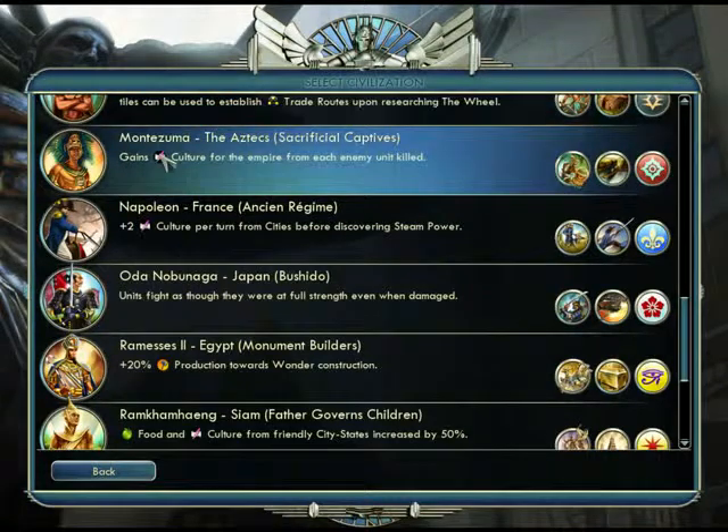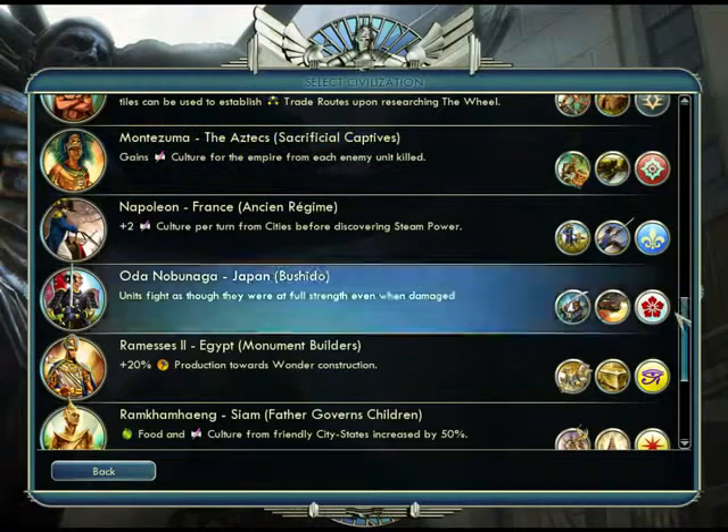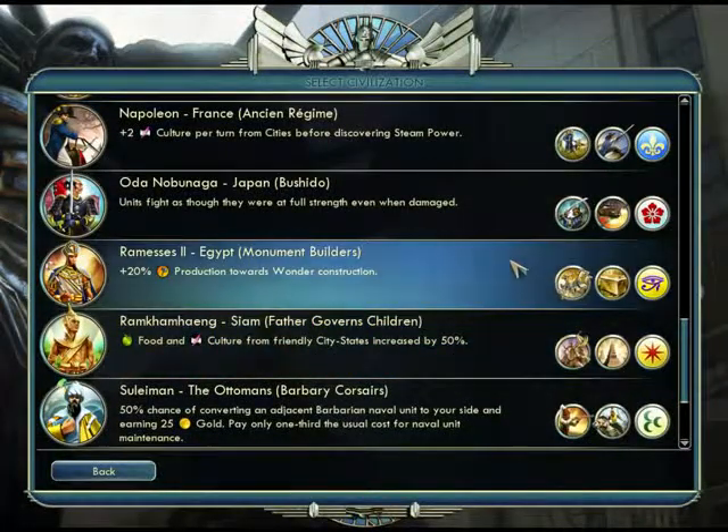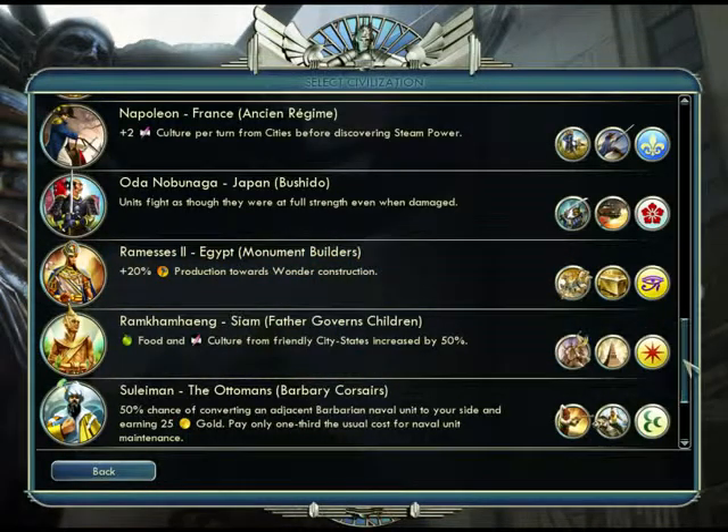If you guys don't know the specialties: Montezuma gains culture for each enemy unit killed — really good for military and cultural victories. The Jaguar is an upgraded Warrior who heals 2 HP after killing a unit, really good early on for fighting barbarians. Floating Gardens is an upgraded Granary giving a plus 10% food boost instead of plus 2, which is much better once you have a large empire.